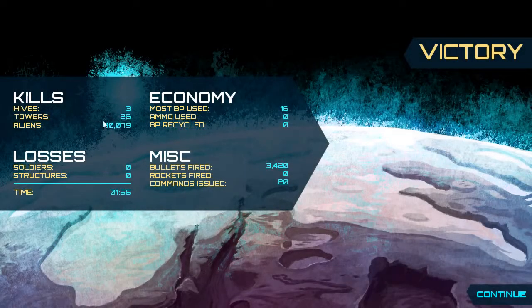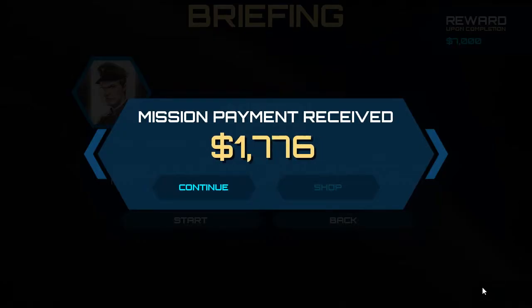So that's our first mission done. Doing good. We got three hive kills, 26 tower kills, 10,079 alien kills. Didn't lose anybody. Did this all under two minutes. Didn't use any BP or ammo or recycled anything, but I love the random stats here. Let's continue on, shall we? Mission payment received is $3,000. Not bad.